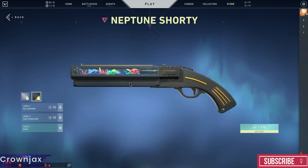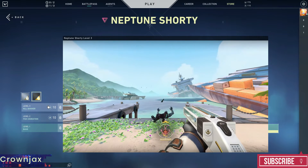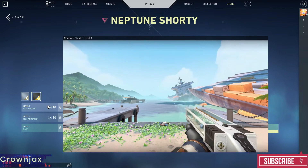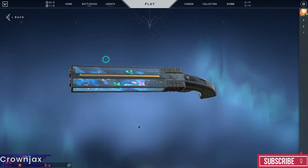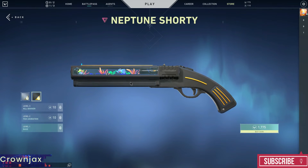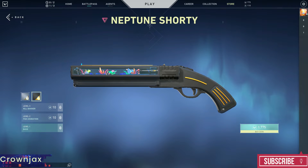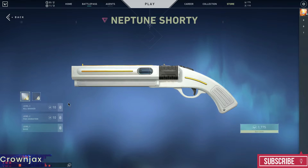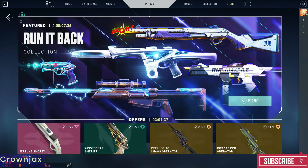Getting towards the Neptune Shorty — this is a pretty decent skin. I want to say it is worth it, but buy this in a package instead. It is a beautiful skin, but I can't really say it is viable. It's 17 euros. The effect is there, the sound differs, and there is some sort of kill banner, plus an additional color, but nothing more. Don't buy it in a package — just don't buy it.